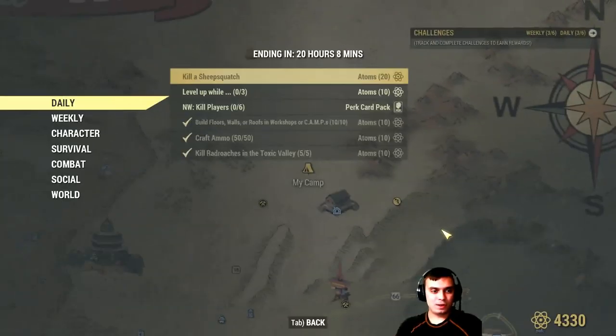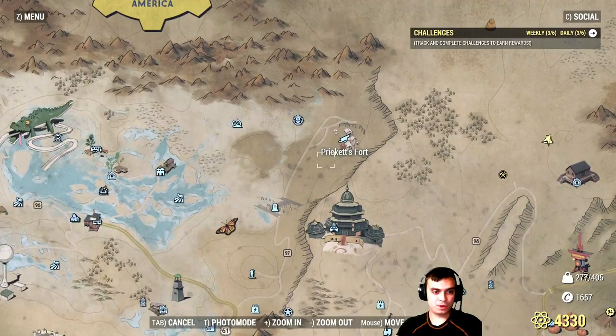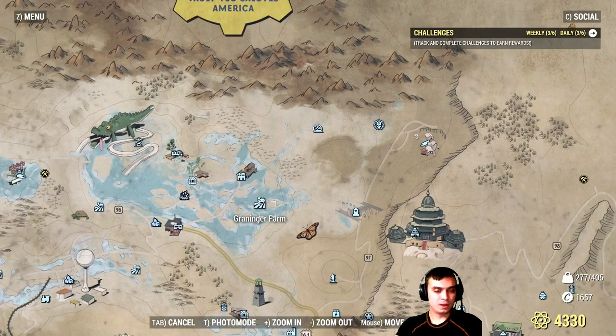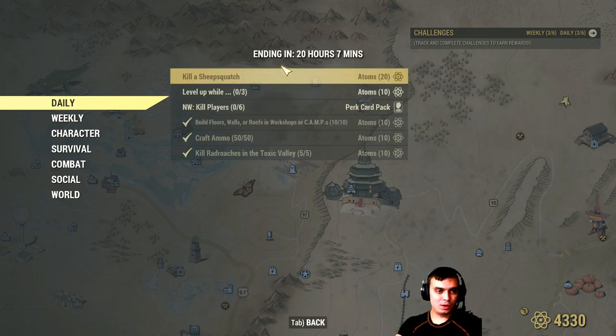So I've covered the ammo — you craft the ammo, get your 10 atoms. Kill roaches in the Toxic Valley, get 10 atoms — three over here and four over here. And also the building challenge to build walls, roofs, floors and so on. The next one could be a little tricky — the kill the Sheep Squatch challenge.